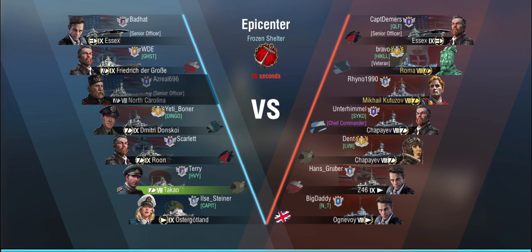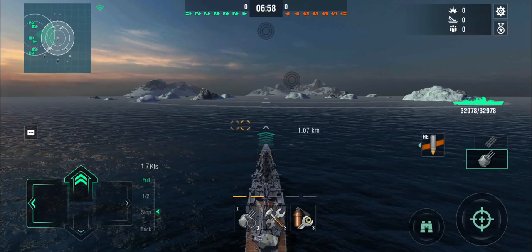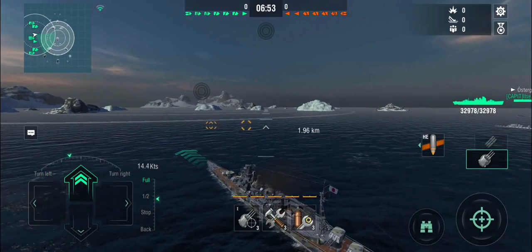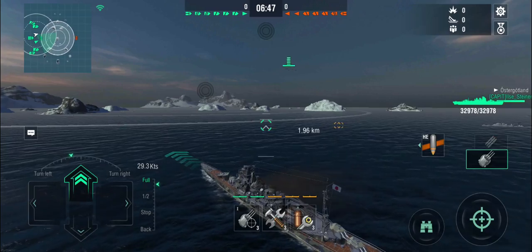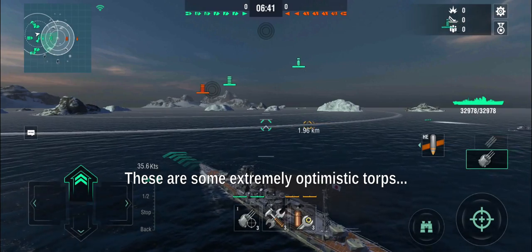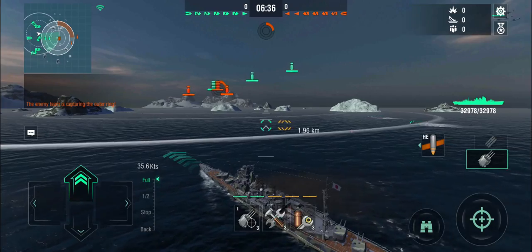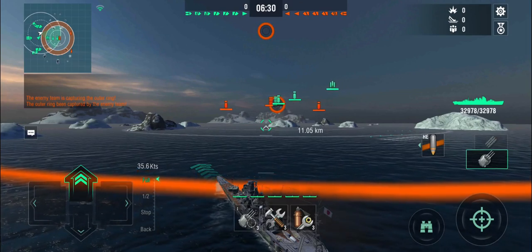Because of the stealth setup, you can take sneaky positions. It is a carrier battle, so I'm assuming I'll be spotted. I'm heading towards that island because it gives me enough cover to take shots from each side without being instantly deleted. Plus I can help capture the middle ring and have gun angles on enemy destroyers.